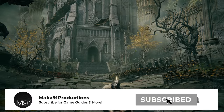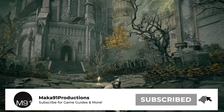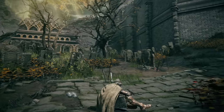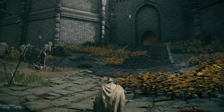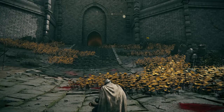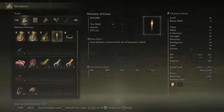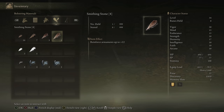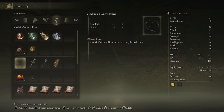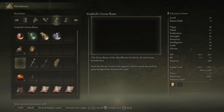Hey everyone, Macca here playing Elden Ring. If you've been progressing through the game, you've probably gotten to the area where you defeated Godric the Grafted, the first demigod boss battle. As you do that, you probably unlocked a couple of items including the Remembrance of the Grafted consumable and Godric's Great Rune. You can find this in the key item tab of your inventory. It will tell you it has to be activated at the Divine Tower, or else it won't do anything, and activating it will also grant you an achievement or trophy.